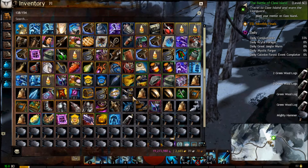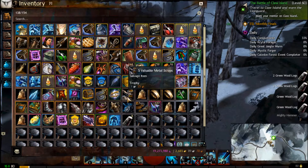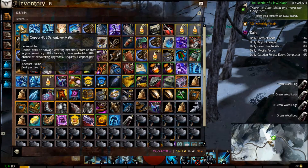Hi guys, it's Radian, and today's video is on how to salvage items in your inventory without having to move your mouse. You just click click click and the stuff will slide over. I'm going to show you how to do that. This is particularly useful when you have a lot of items you want to salvage, maybe off the trading post trying to get money.